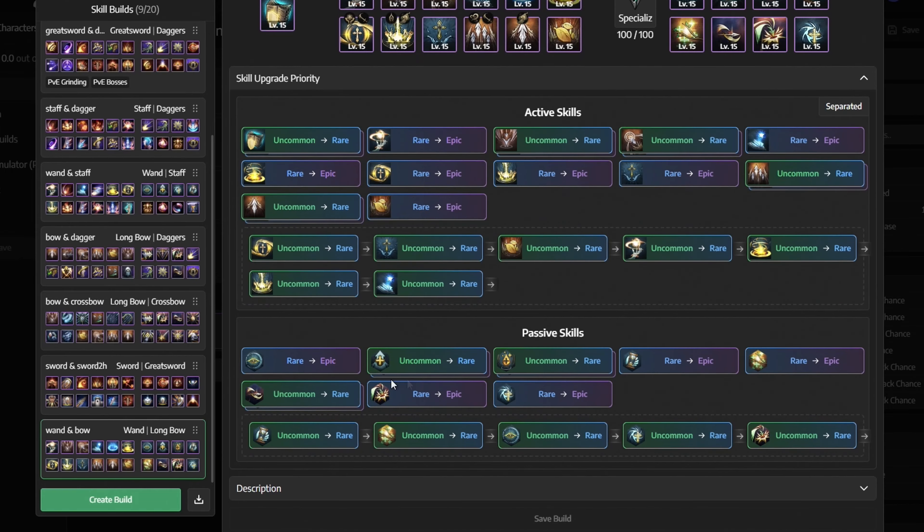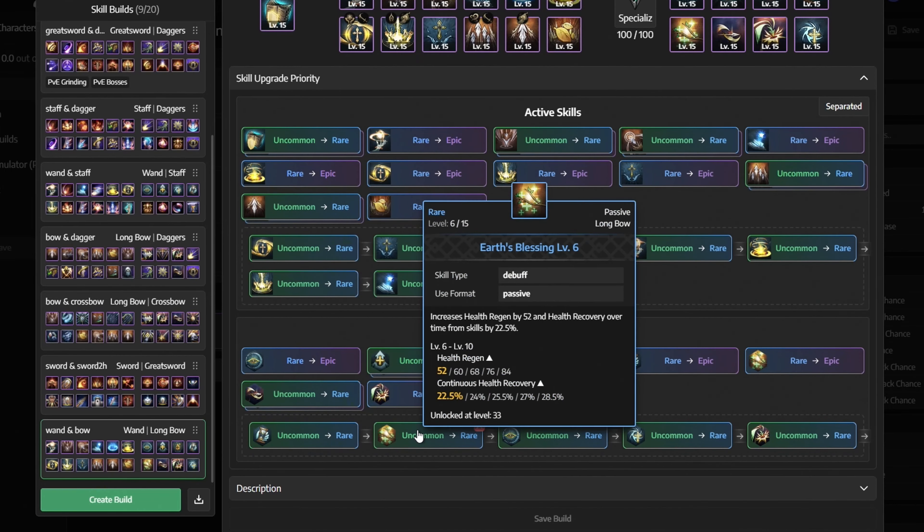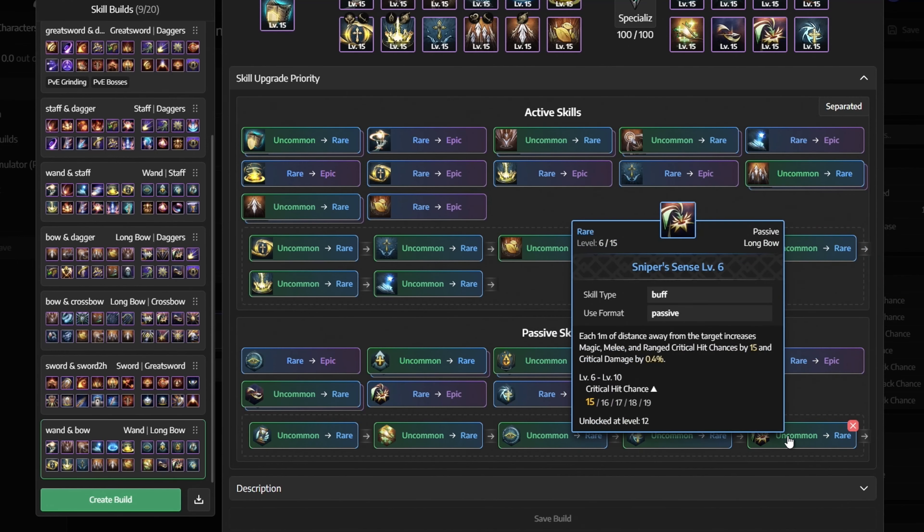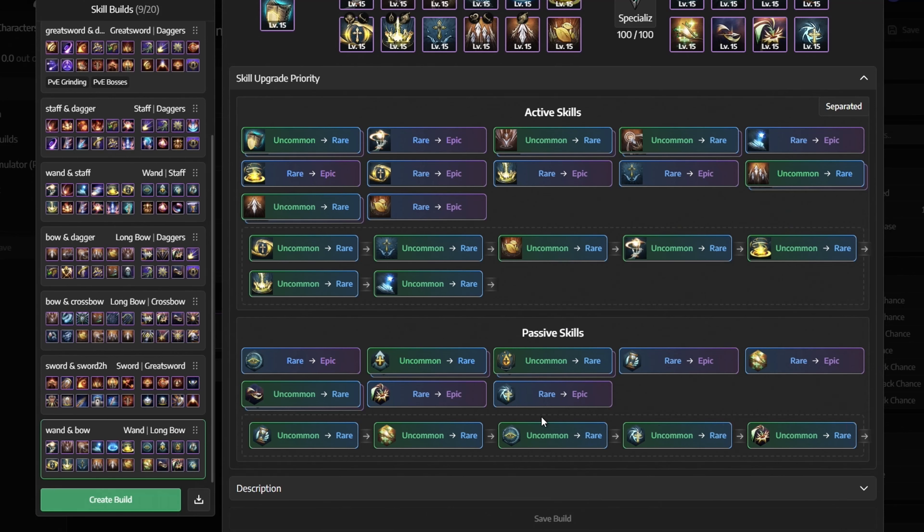For passive skills we focus on brad's beacon, earth's blessing, devotion and emptiness, vampiric contract and sniper sense. For the rest of your skills they're not as important, so just upgrade them as you progress through the game.